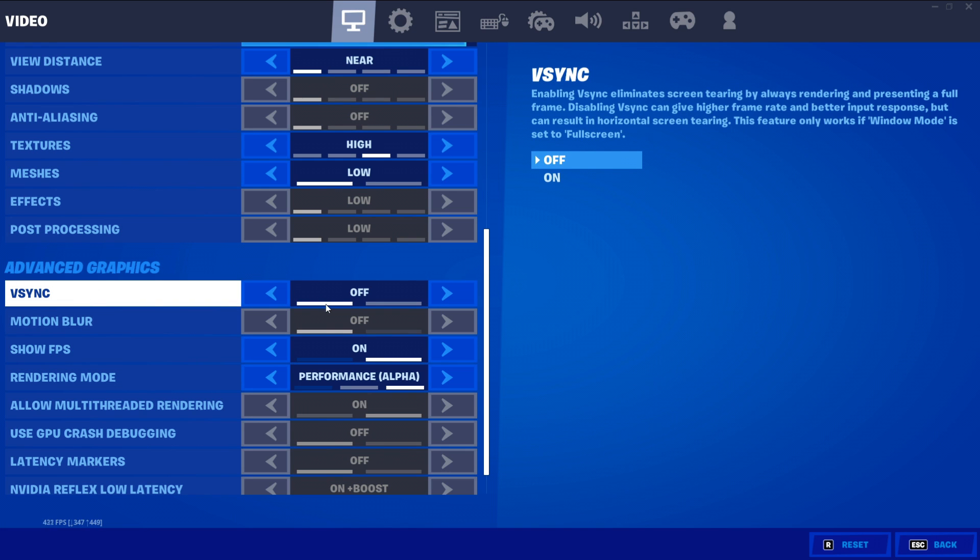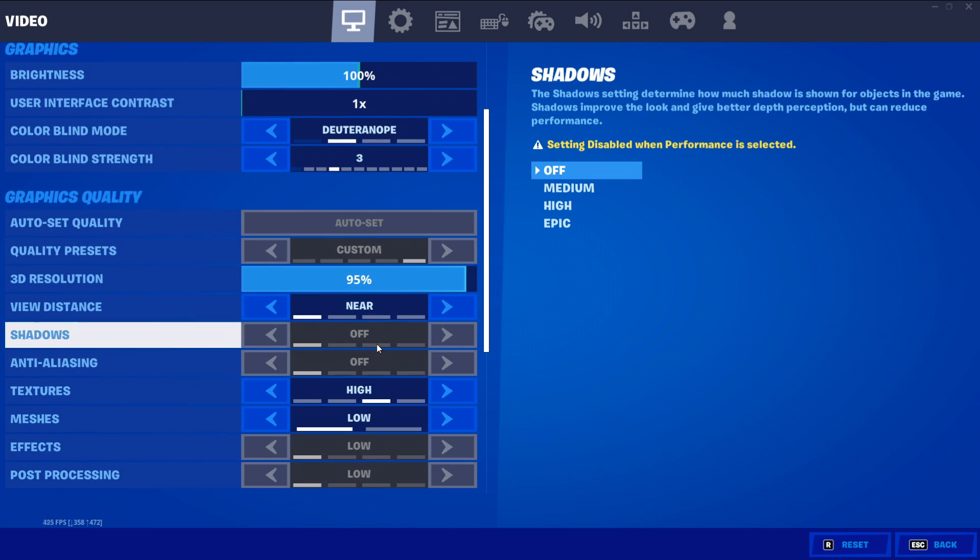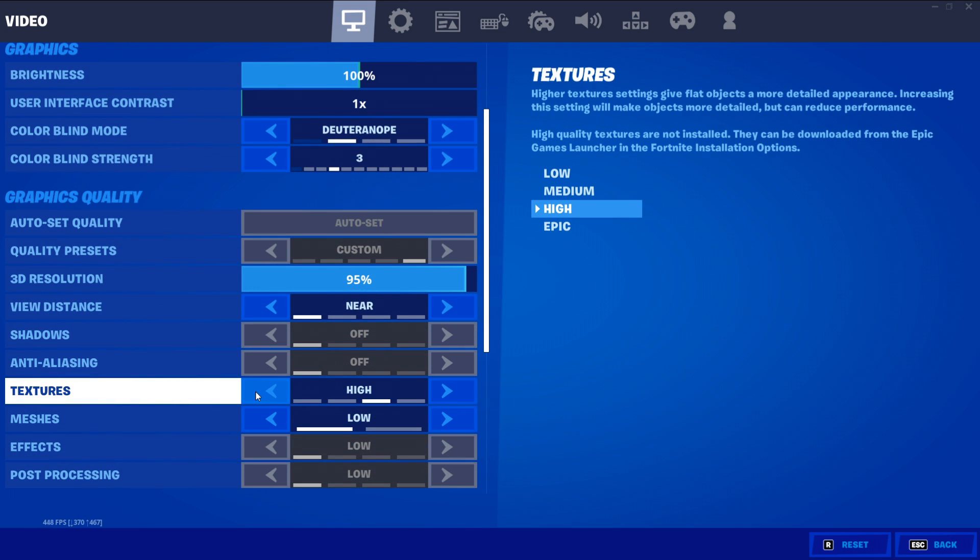The settings that add the most input delay are Motion Blur and V-Sync — you must have both of these turned off. They have a performance cost and what you get out of them is just not worth it. Your game might look slightly smoother with motion blur, but it makes the overall performance and quality of your gaming experience worse. For textures, if you have a higher-end CPU go with High or Epic; if you have a lower-end CPU, keep it on Low, since textures are loaded through your CPU rather than your GPU.